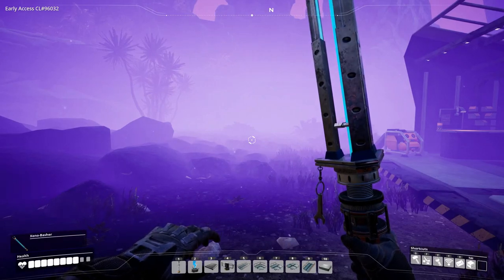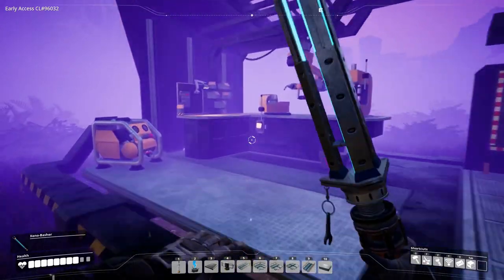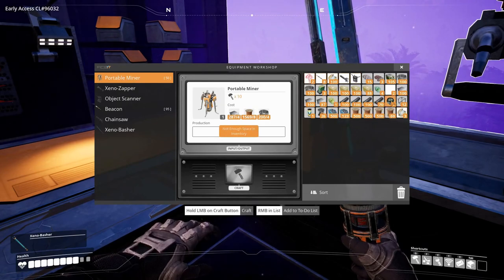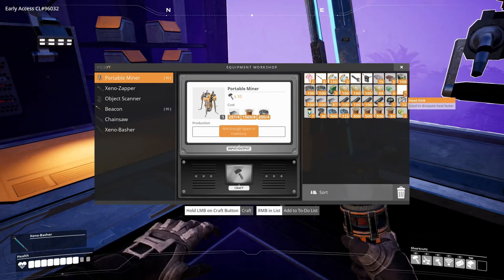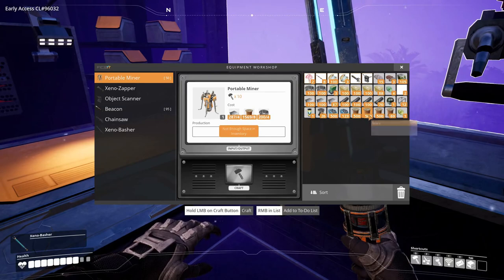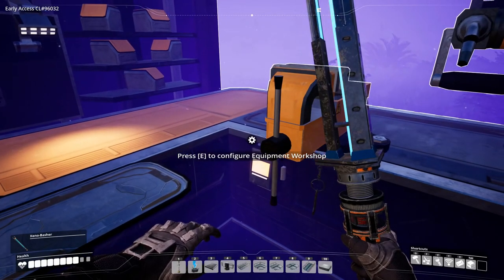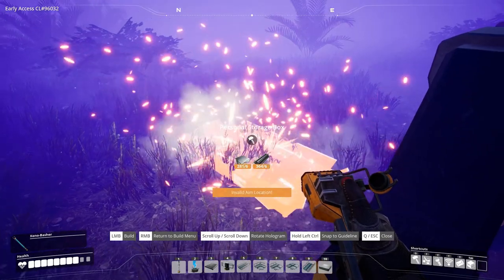Hey everyone, I'm Nog and welcome back to Satisfactory. We're here at our coal node and I've set up an equipment workshop because we need to make two portable miners. We don't have enough space in our inventory, so let's build a little storage chest — personal storage — and just stick something in there.